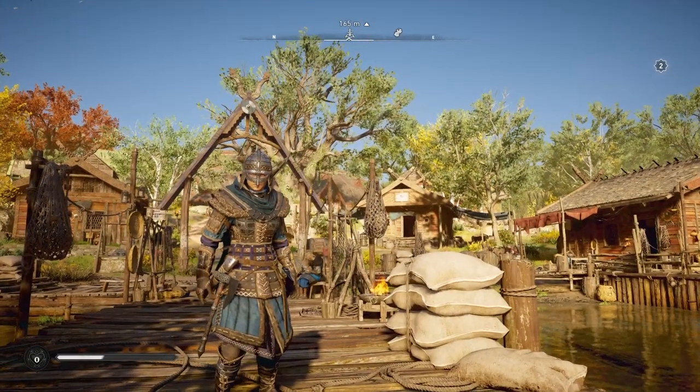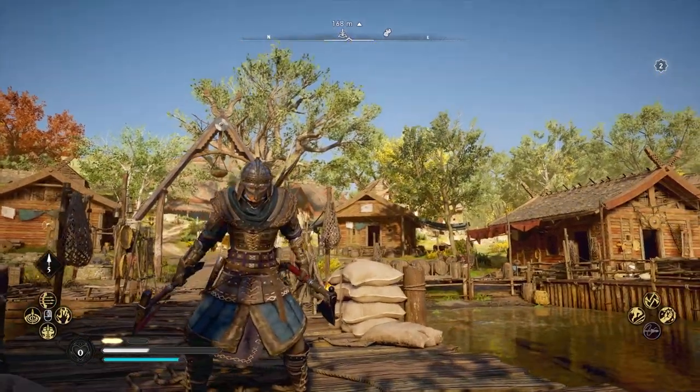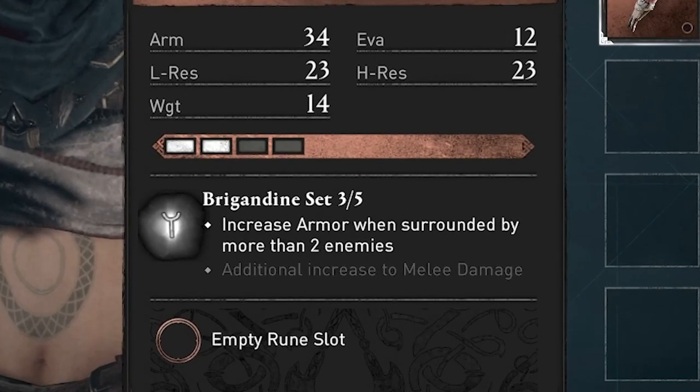Hey guys and welcome back to Valhalla. Today I want to show you how to get your very first bear type armor set that's going to give you some really cool benefits. It increases your armor when surrounded by more than two enemies, which is when you really need it, as well as an additional increase in melee damage. How fantastic is that?